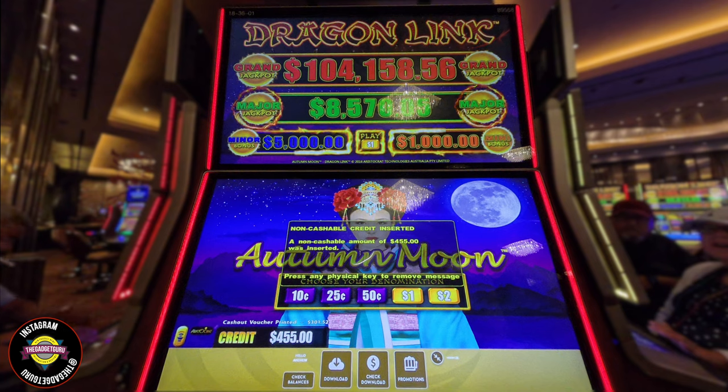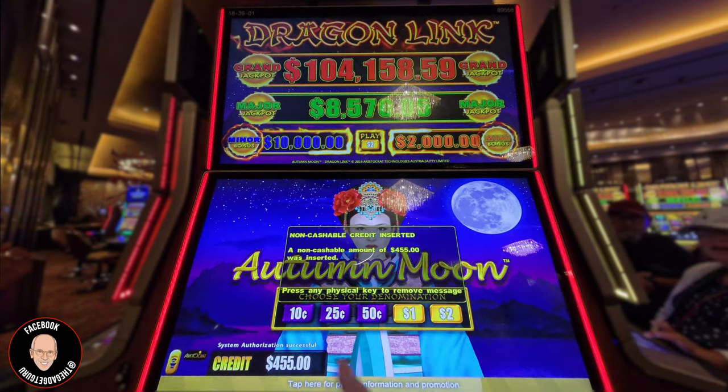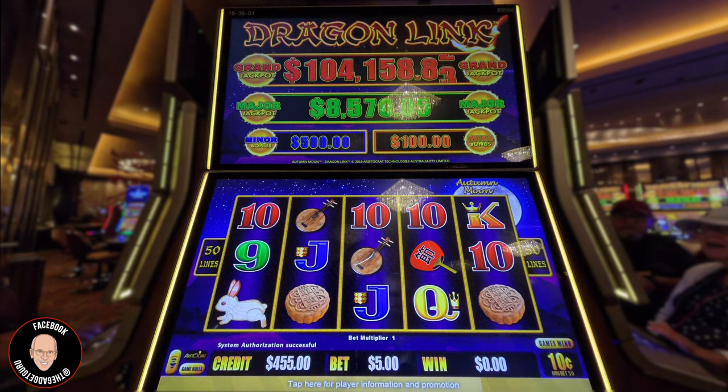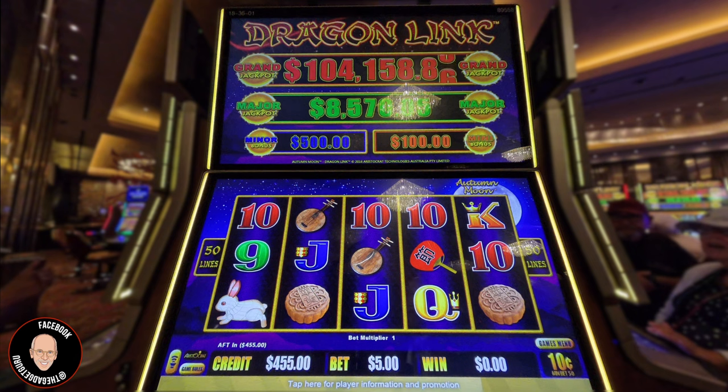We're on Autumn Moon. I'm going to start off with one of my favorite things — I have $455 worth of free play. I have to hit a button here. We're going to start with $0.10 denomination, and I have to get the winnability up. We're going to start with $5 per spin.